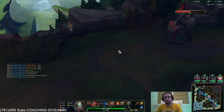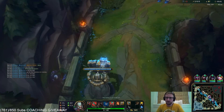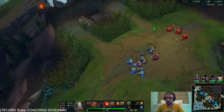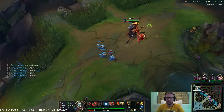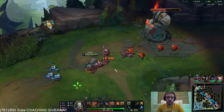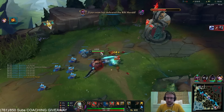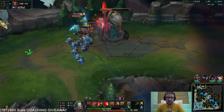Shen should back right now. If he backs, he's in a good spot. If he tries to shove this wave out, he's screwed. Okay, he's smart — he's backing. So what we're going to do now is hard crash this wave in and try to take a plate before Shen gets back to lane. Shen might actually ult here — if he does, we can basically take the turret. We want to have so much pressure on Shen that he's going to be so scared to ult and help his team, because he knows I'm about to breach.